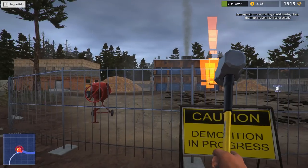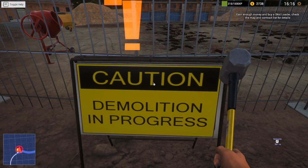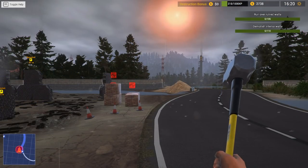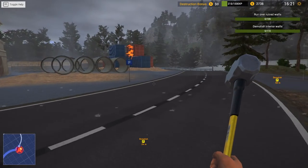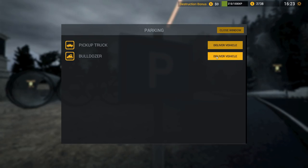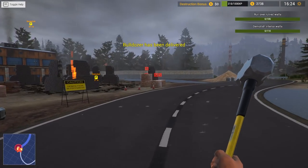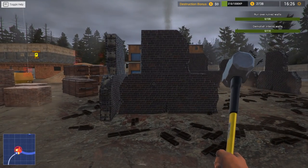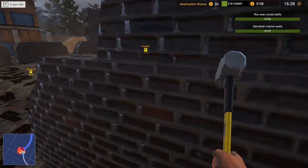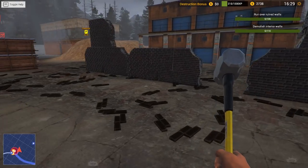We seem to have reached somewhere that isn't a construction site. It's some demolition. We need a company to demolish interior walls in one building and bulldoze the ruins of another. So, we can do that. We've got the tools that we need. Let's call over our bulldozer. Let's make sure there's no cars coming. Yeah, we're fine. Let's call over our bulldozer. Thank you very much.